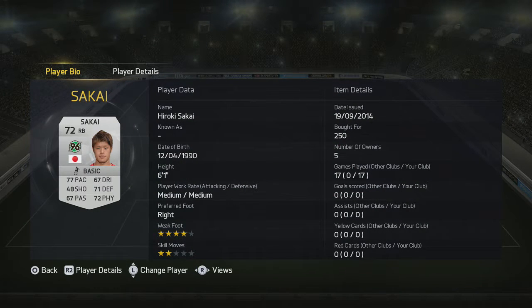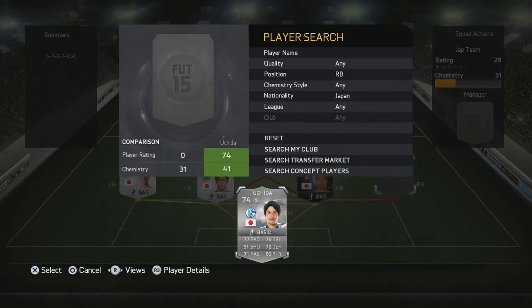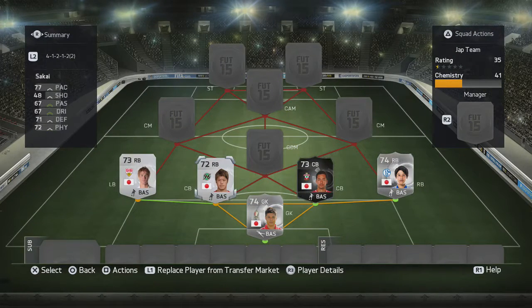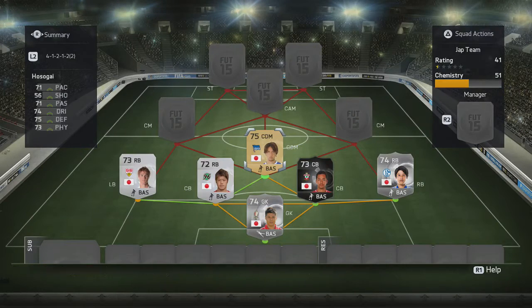The other centre back goes to Sakai — I put the two Sakais together on the left side. He was not very good at centre back; it's basically not his position. He was always out of position, leaving gaps in the team. The right back goes to Yoshida, who I played there because he was a rare. Defensively sound, he also provided good crosses.